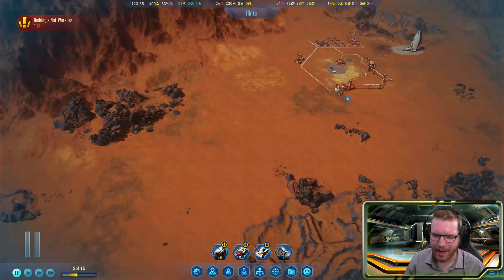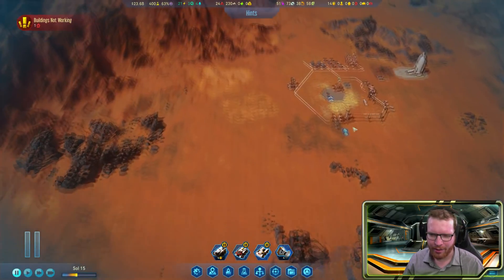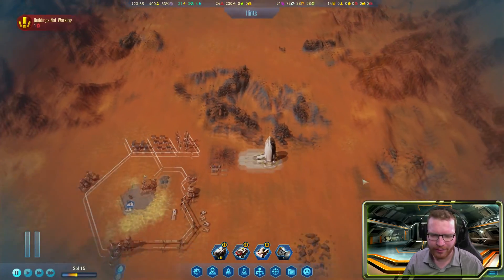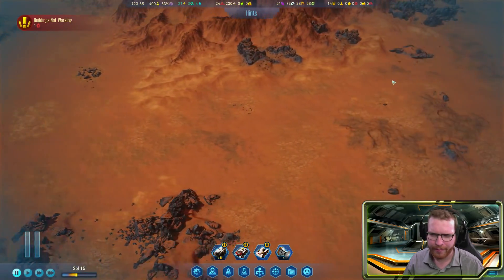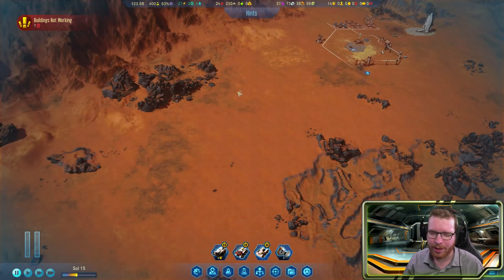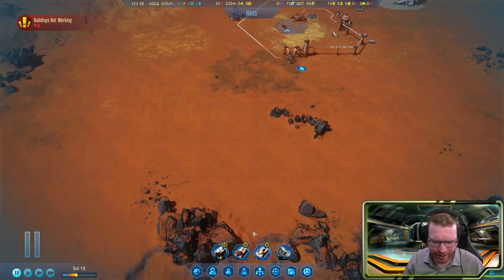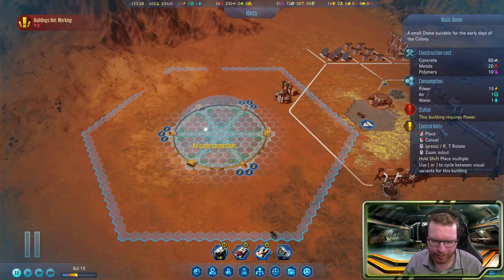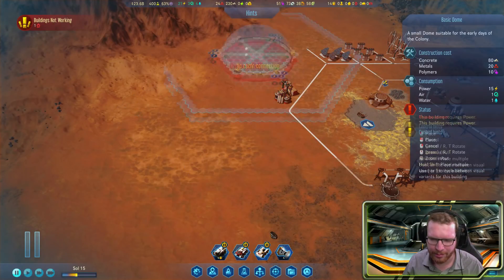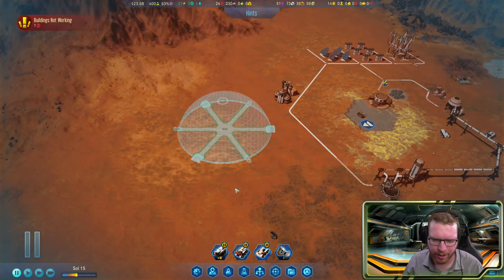The next logical step is to expand our dome. We'll try to keep this area as our factory area, expand out here, maybe go up if needed. This area will be our power area. We'll expand down here for human buildings — build a small colony. For now, we'll build our first dome up here. It's a little close to things but we should have enough room.